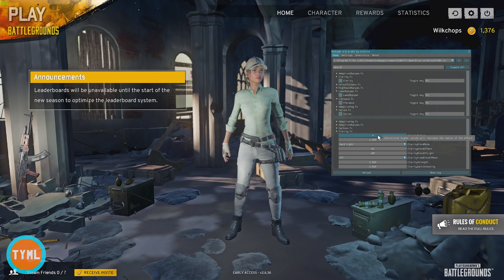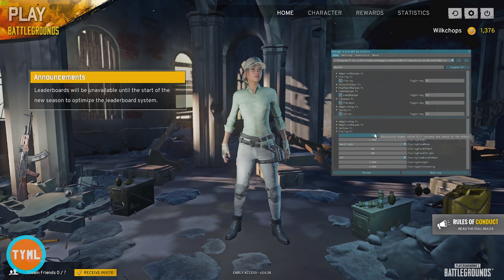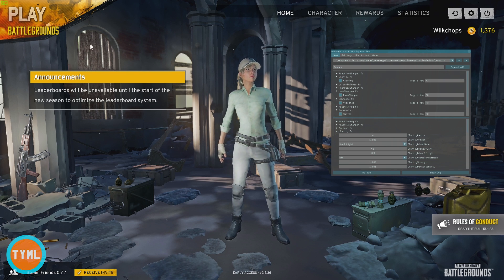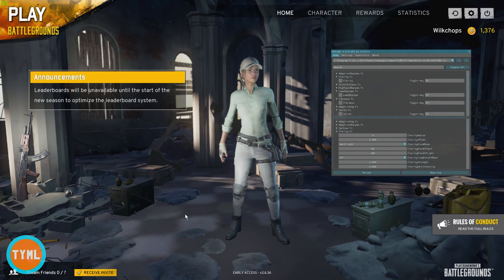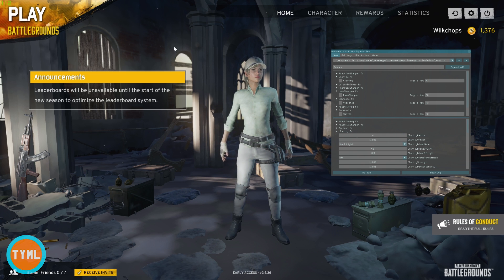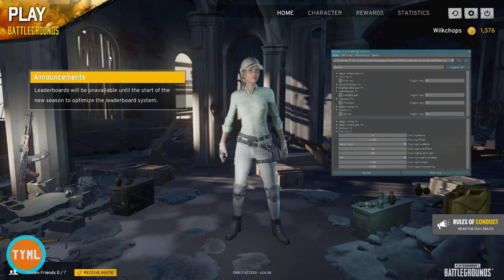Clarity is going to be one of the most popular settings that people use for Player Unknown's Battlegrounds because it adds that detail. For example, if you look at my image now it's got some decent detail — you can see back here in the wood. But if I turn off my Reshade settings it begins to look pretty fuzzy, especially in the background. That's why a lot of people use this clarity setting.